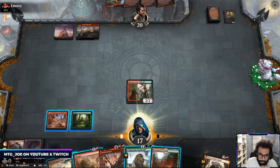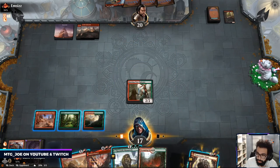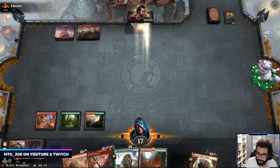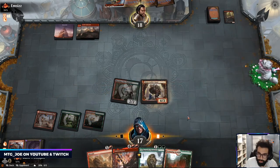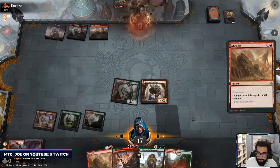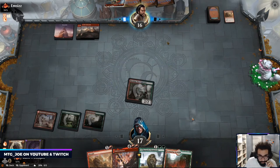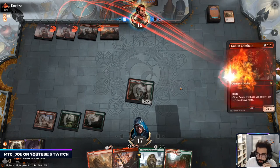Okay so here let's just go, attack. Bone Crusher, take two. I play Kranko, I Abrade it, play this, I go Chieftain.